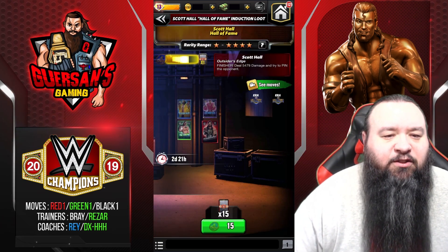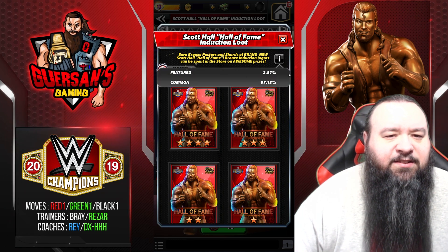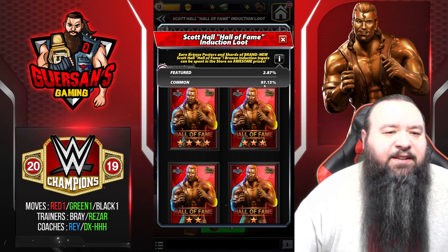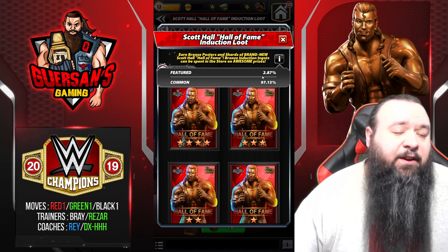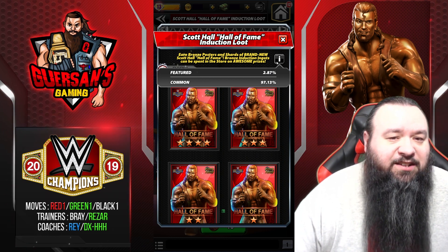It ends up not being too bad. It's 15 pulls. It is higher odds than it normally is, because it's a 2.87% chance for a featured and 97% chance for a common. Still very damn low, but it's like three times what it usually is for a featured.